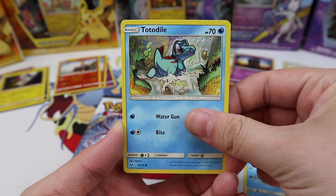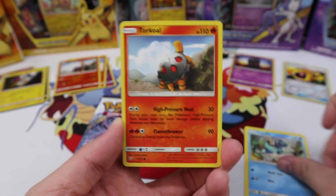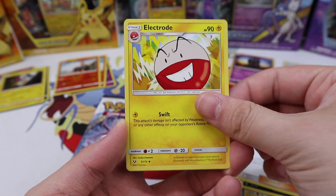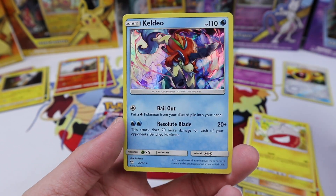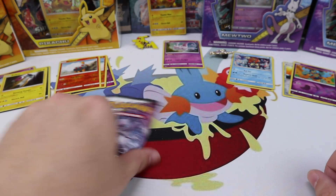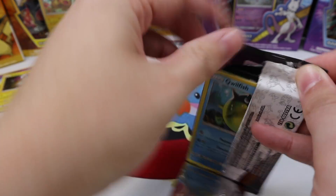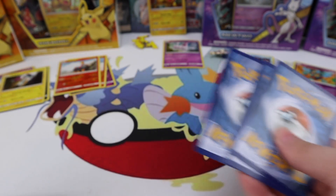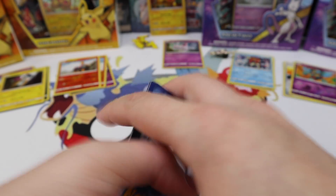We have Buizel, Totodile, Torkoal, Pikachu, Jinx, a Spiritomb, Pokemon Breeder, an Electrode, a Golurk. Five packs down, zero Ultra Rares. And there were a lot of Mewtwo pack arts — the Mewtwo is unlucky today. That is unfortunate.